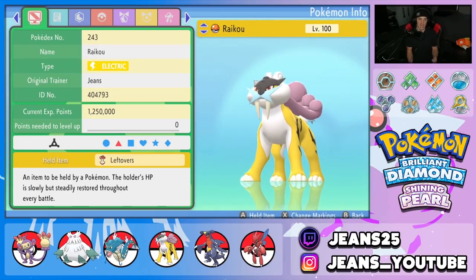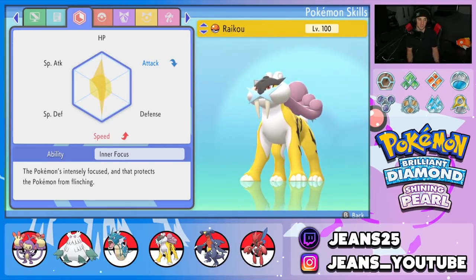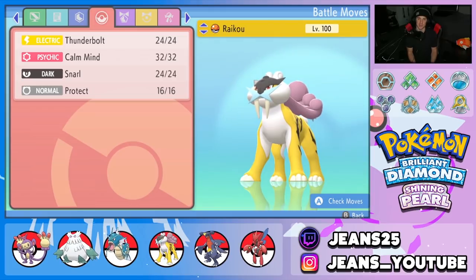Fifth Pokemon is Raikou, which works as both support and an attacker. It has Leftovers to soak up damage and recover HP each turn, Timid nature, EVs in HP and Speed with a bit in Special Attack, Inner Focus ability, and a moveset of Thunderbolt, Calm Mind to boost Special Attack and Special Defense, Snarl to drop opponents' Special Attack, and Protect.